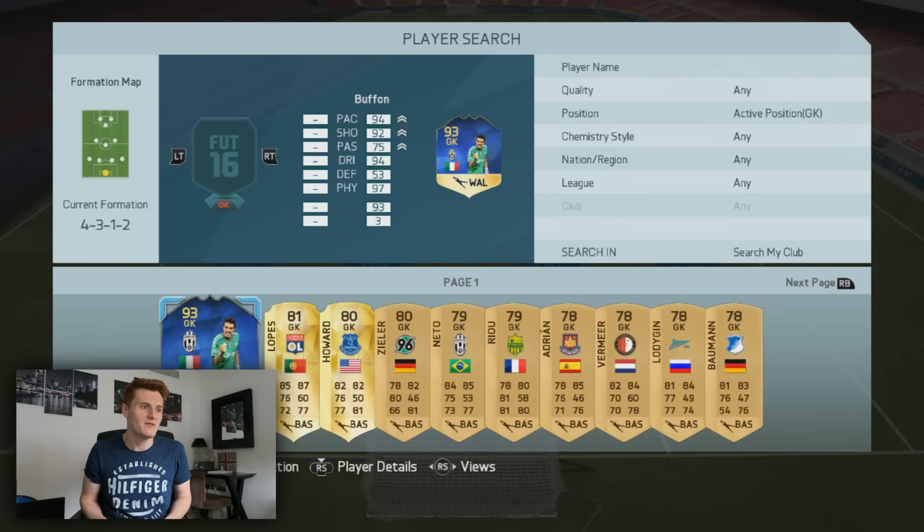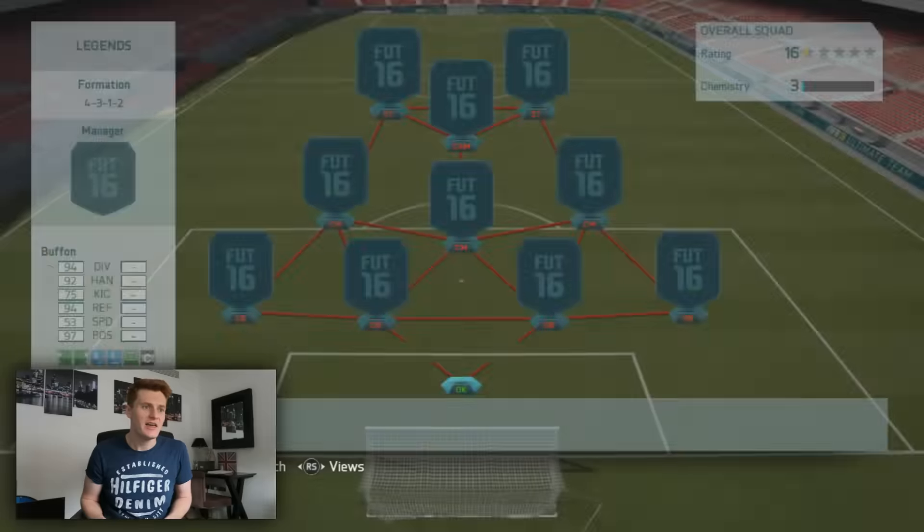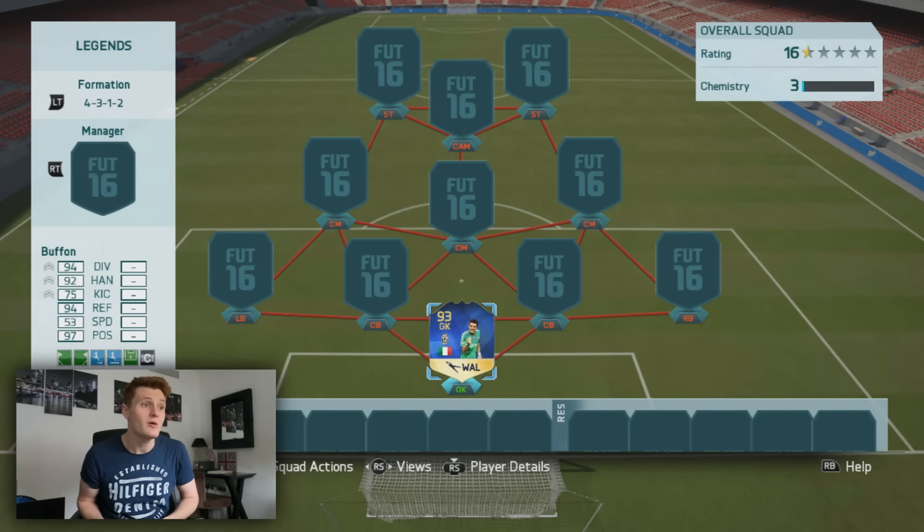Starting with the goalkeeper — it's none other than Buffon. We've gone out and splashed out on his Team of the Season card. If he doesn't get a legend card, there is something seriously wrong. It was very sad to see him get knocked out of the Euros, but he took it like a true sportsman — absolute hero. In goes Buffon.